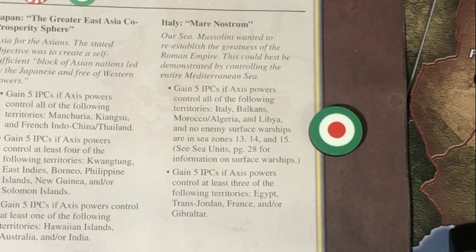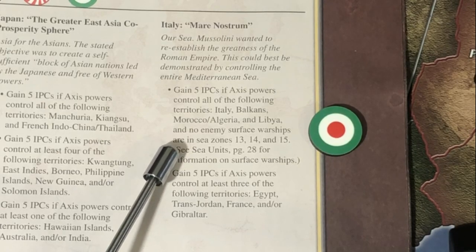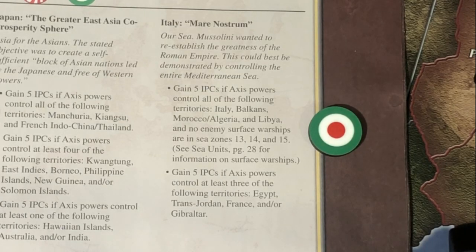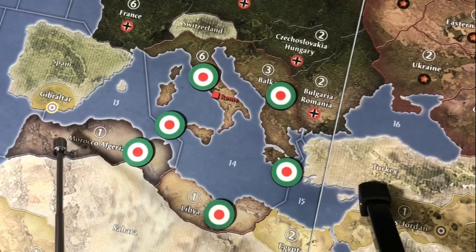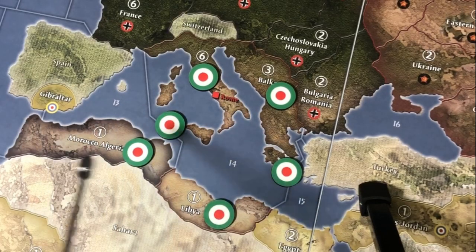Then we come to Italy. Italy is the only other power other than the Soviet Union that only has two national objectives, and they're both worth five. The first one is: if Axis powers control all four of the following territories — Italy, Balkans, Morocco, Algeria, and Libya — and there are no enemy surface warships in the Mediterranean, they pick up 5 IPCs. It's very likely that Italy will pick this up on its first turn. The United States hasn't yet gone, and unless the United Kingdom invades Morocco or Algeria, it's not so likely that they're going to stick naval units in those sea zones. There's a fairly substantial Italian fleet in Sea Zone 14, so it's not uncommon at all to see this go into the Axis pocket at least on the first turn.